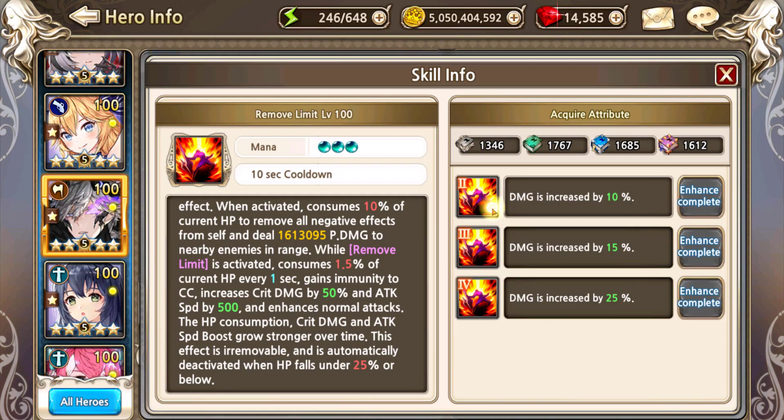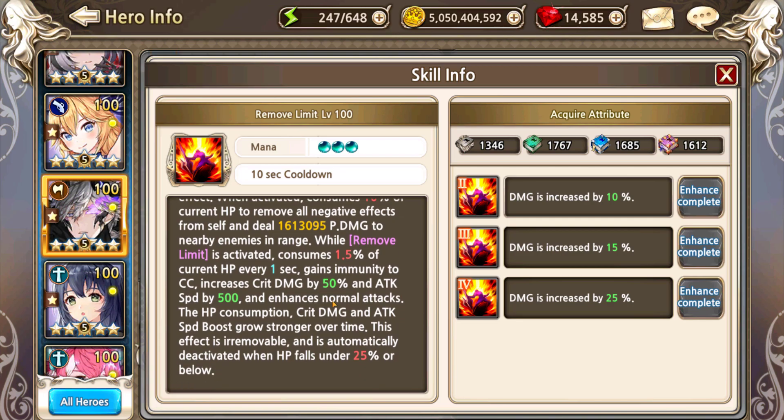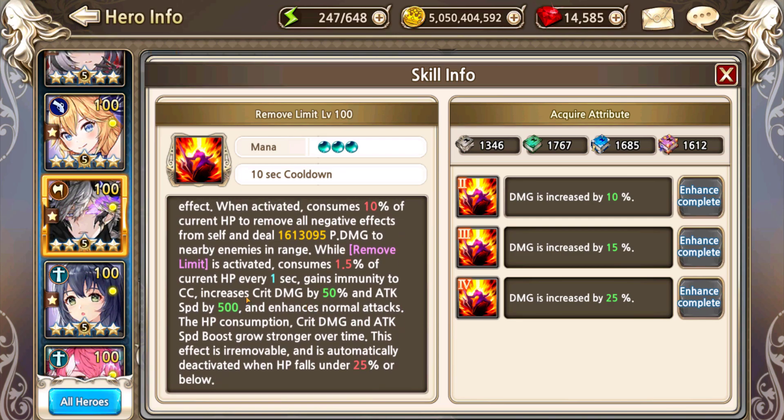First and foremost, his Remove Limit — his signature skill — was changed. It now drains less HP and gives the same amount of crit damage, but gives a little bit more attack speed. The HP drain was reduced from 2.5% per second, the crit damage stayed the same, and the attack speed was increased to 500. The crit damage actually stacks up to about 250% at maximum stack, though Vespa doesn't give you icons for that.